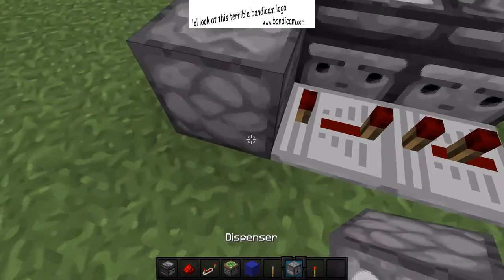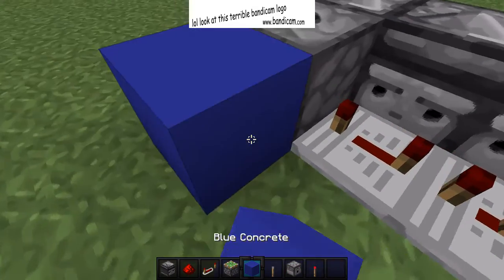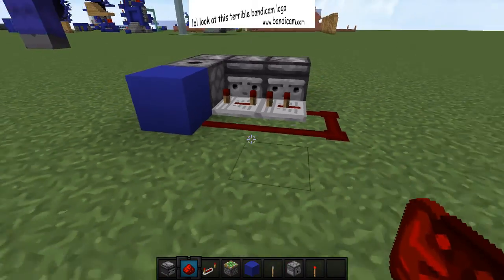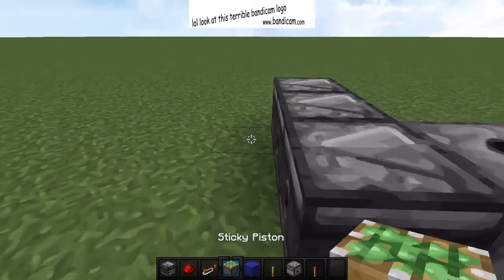Then you have a dispenser, a block, redstone going around like this, and then that's basically all the redstone for it.